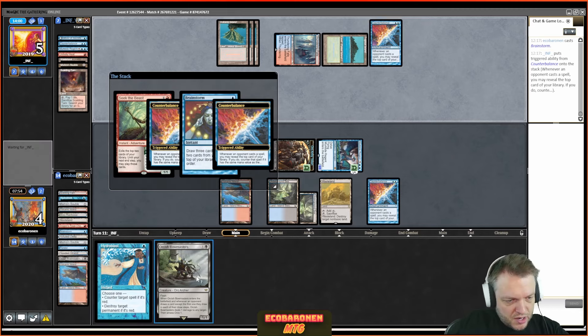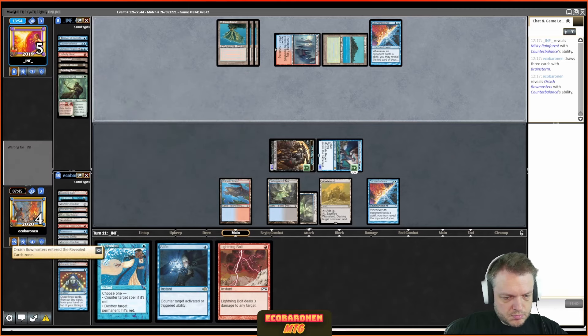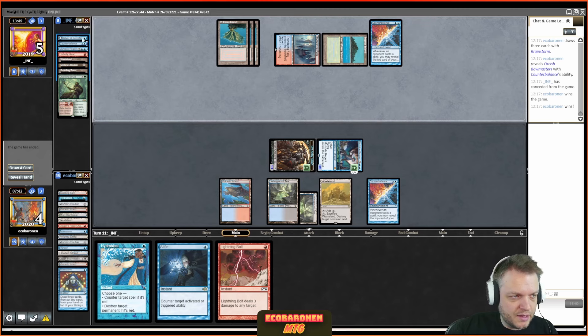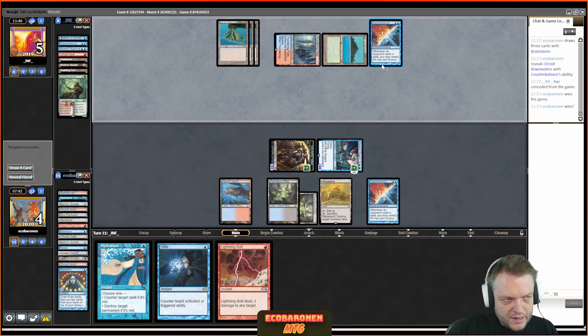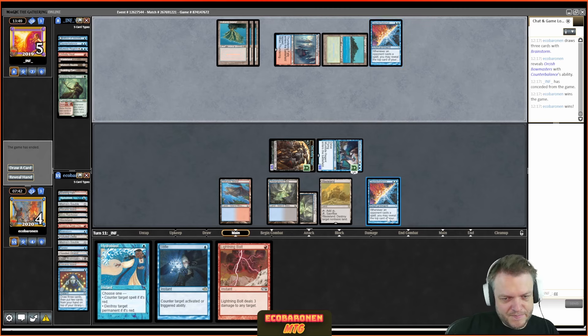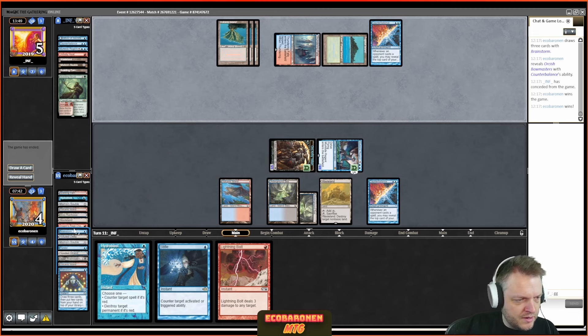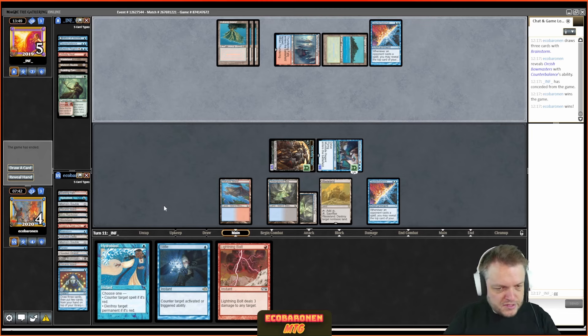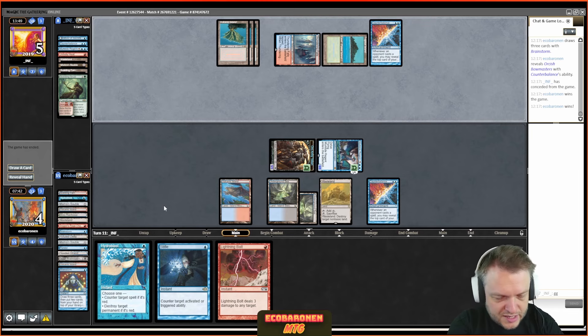I play Bauble; the opponent reveals Daze. I look at the top of my deck — Ponder — and keep it. I can't say this is looking good; the opponent starts the beatdown. We both have a Counterbalance. I have a fetch for flexibility. I'm hanging onto the Wasteland because I might need to pay for spells later, and the opponent only plays one Tropical Island — if they ever expose it, I'm willing to kill it. At 11 life, the clock is ticking.